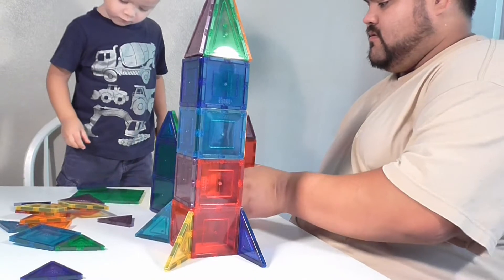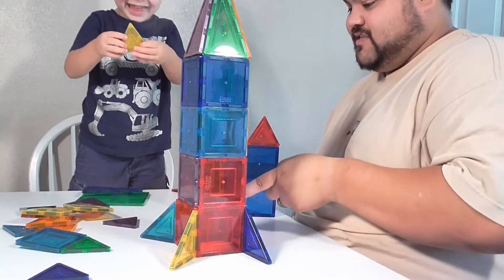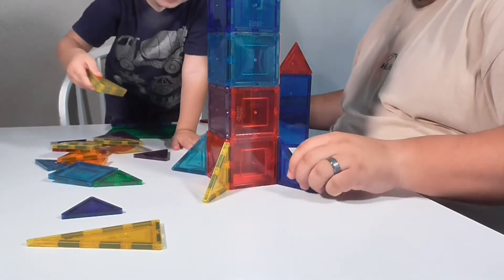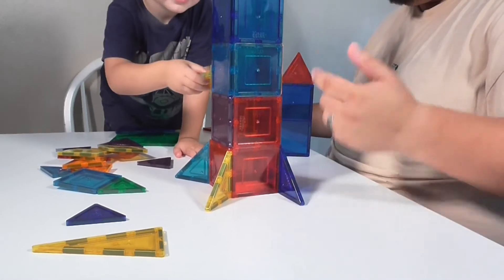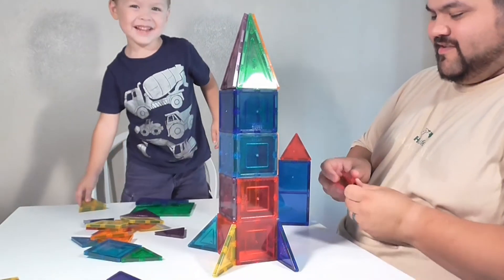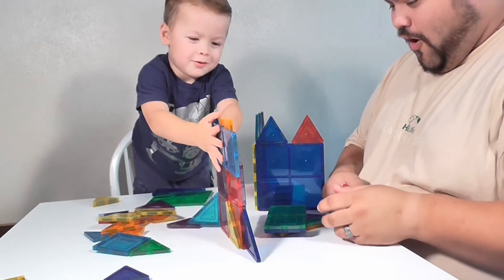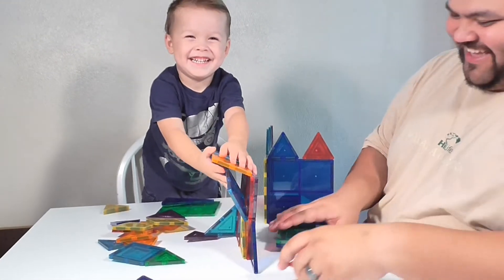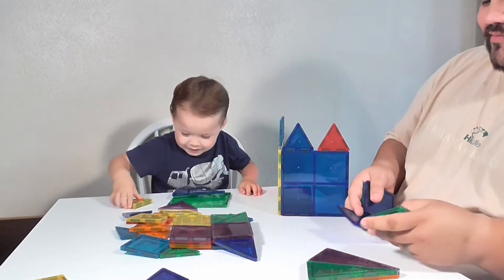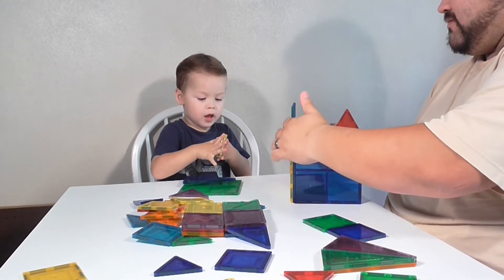What's that? What's this? Look — they're fins. And what's this? It's a rocket ship! The good thing about these is if you knock it down, you can just build something else.